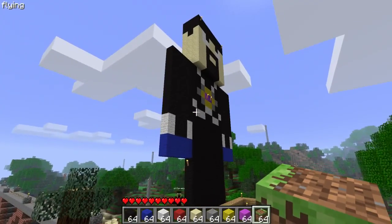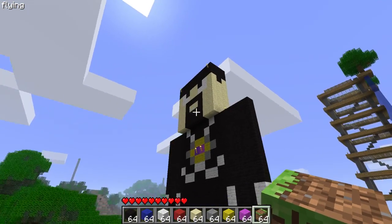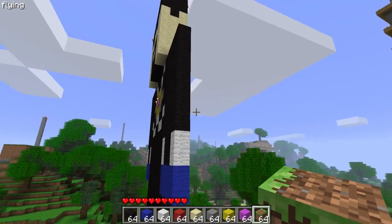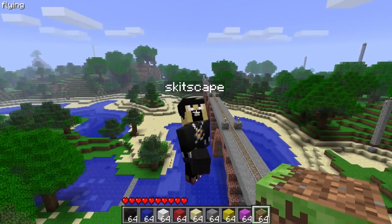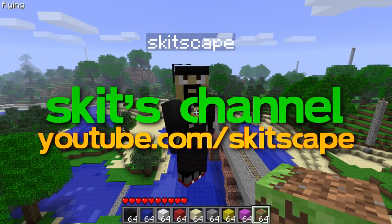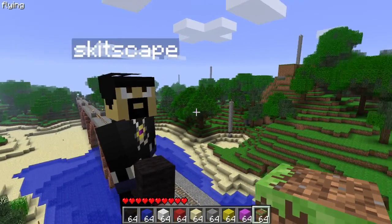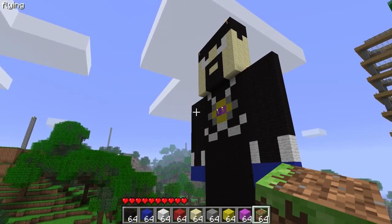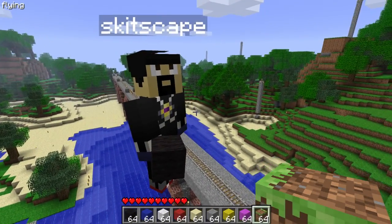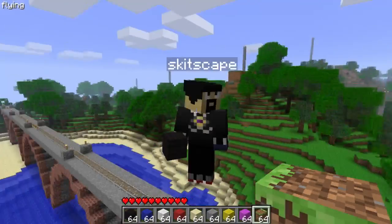Looking at the front of my statue here, I've decided to turn this into a regular statue that isn't totally two-faced. This is something I've been thinking about doing for a while. Skitscape is an awesome champ — you should all go subscribe to him because he makes awesome Minecraft videos. Link will be in the description.